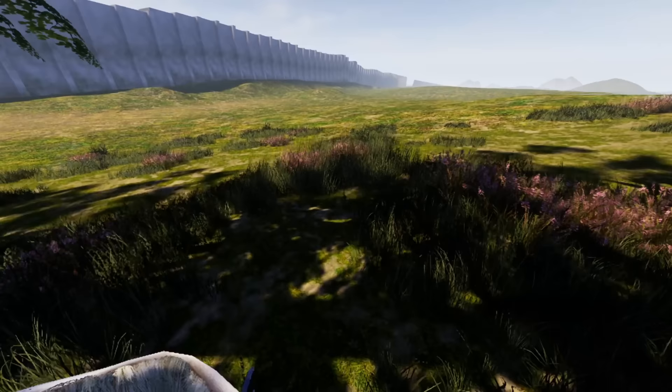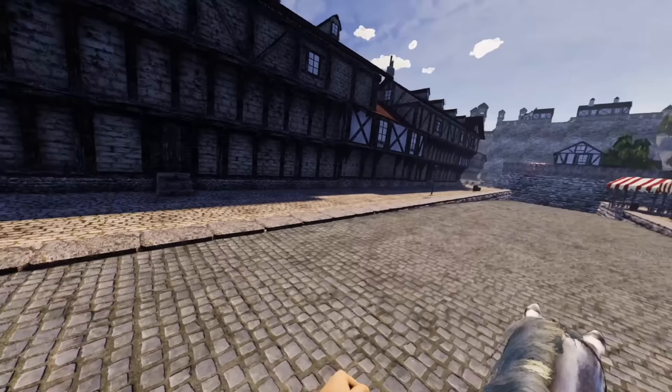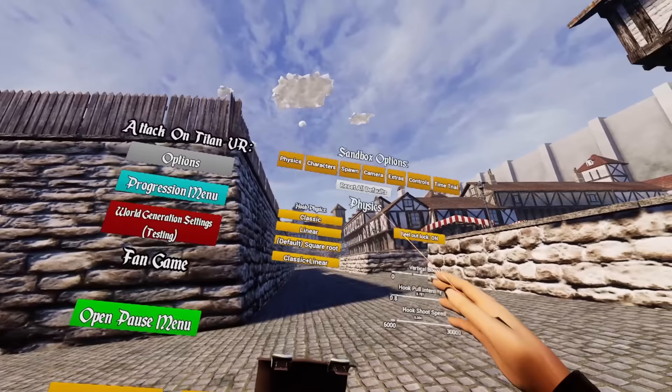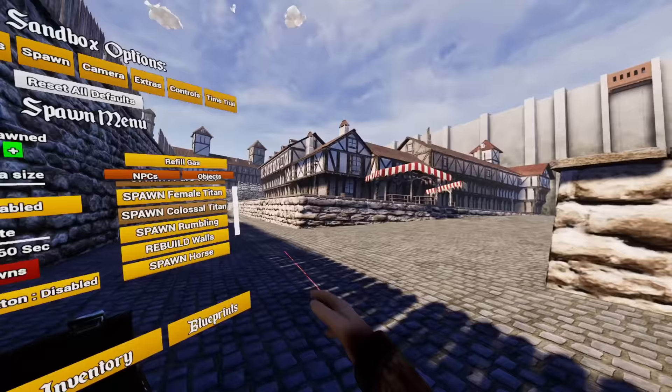Ladies and gentlemen, this is where the real madness begins here in the Attack on Titan fan game. I am so excited for you guys to see what's in store — because this is probably the best part of this entire update. And it's not the horse. Let me show you what's about to happen. Let's hop off the horse — unfortunately, the horse is probably going to die with what's about to happen. So without further ado, I'm going to open up the backpack. As you saw before, there are pure titans, female titans, the colossal titan — and right under that is the rumbling. Let's spawn this in and see what it does.